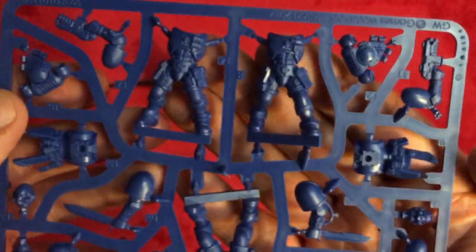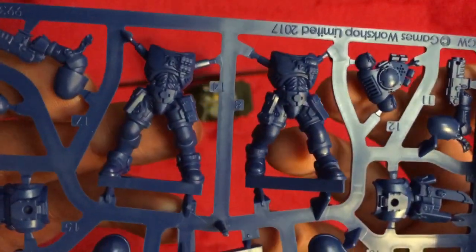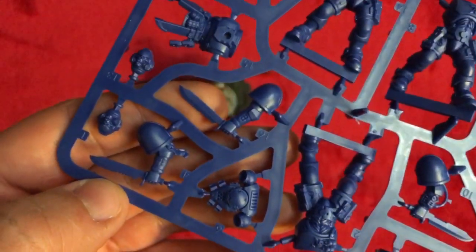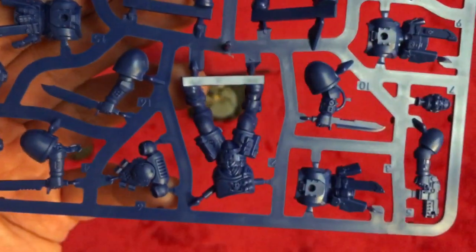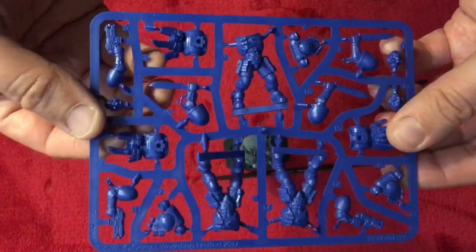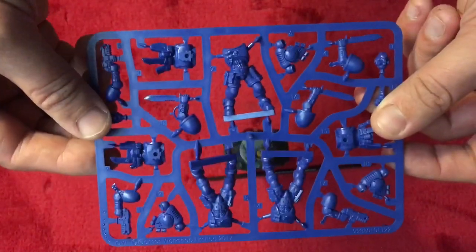Let's have a look at the Reavers sprues. We've got pistols — I'm assuming that's a boltpistol — and some swords for close combat. For those wondering, there are no dedicated melee weapons on the first intercessors set, but in the rules it's assumed you do have a melee weapon in close quarters. I'll put these together for the next video. Hope you enjoyed this — like and subscribe, and I'll catch you later.